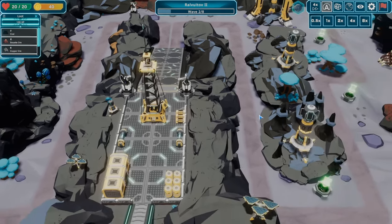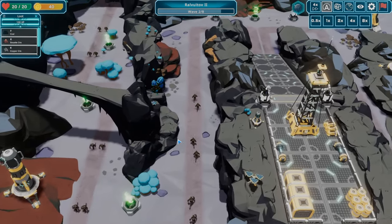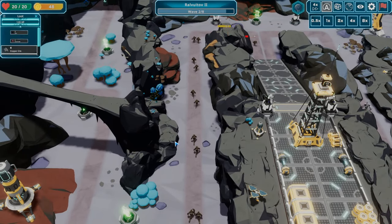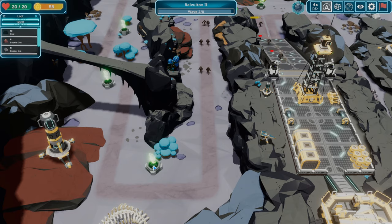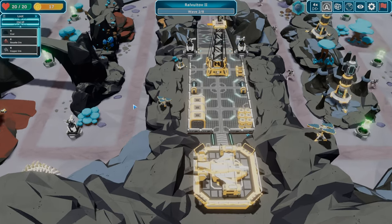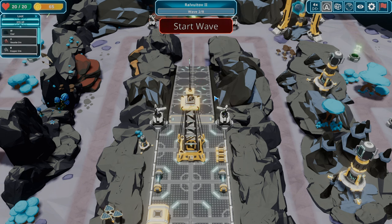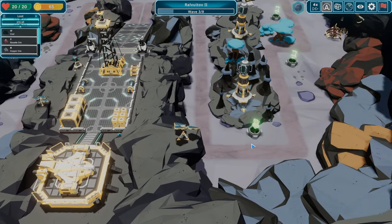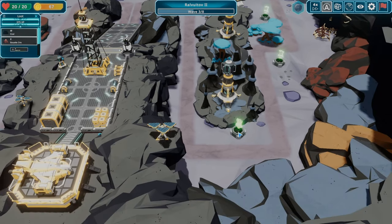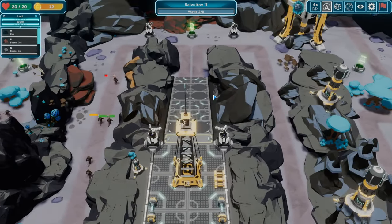Next wave — I think we'll do gun tower here once we get to 75 or 150 coins. They still haven't made it through. Might be in a little trouble here — that rail gun is reloading. Oh man, just made it! Next turret is going to be over here. I've got 75 — I'm just going to do it. I know I don't have anybody coming from that side right now but they will.